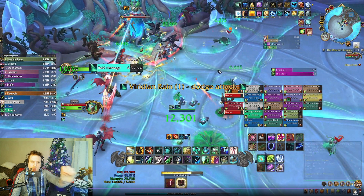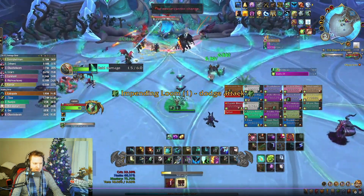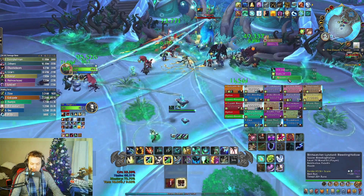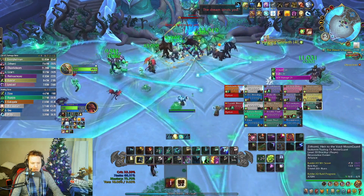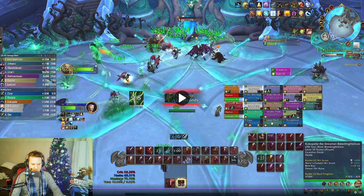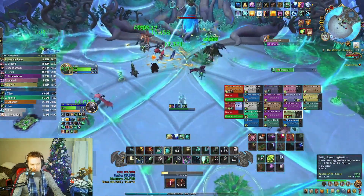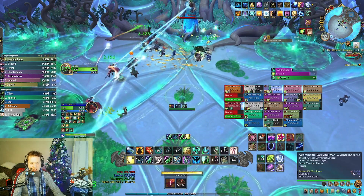A bunch of damage comes out right here when these guys get circles — there's a lot of damage going out on the raid because they're running over lines and taking a DoT from the circle. So you need to blow a cooldown here. I blow my Spirit Walker's Tidal Totem to do big Chain Heal healing — I get about six or seven of them in during the cooldown. There are five Tidal Reservoirs going out, though I did get stunned by the lines because I wasn't paying attention. It's tough when you're healing and looking at raid frames instead of your screen.